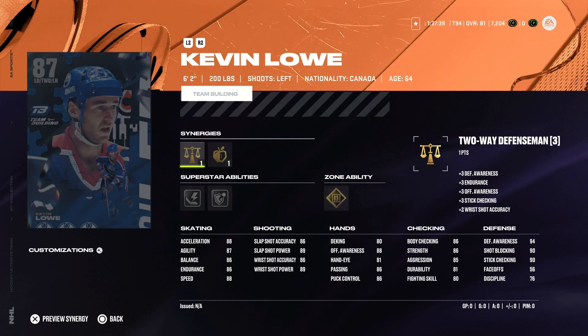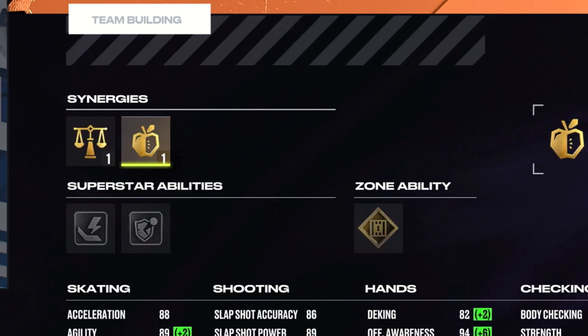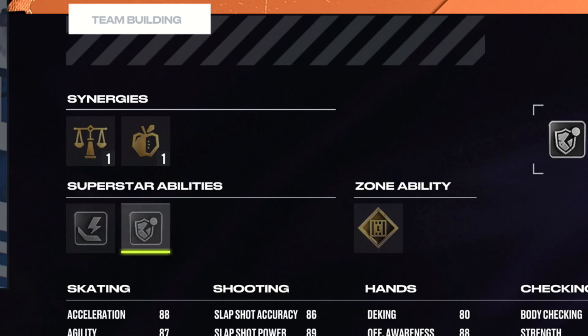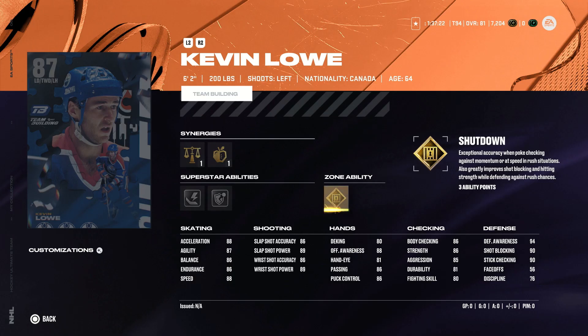That is until we get to Kevin Lowe of the Edmonton Oilers. He's a left-handed defenseman with the Two Way Defenseman and Playmaking Boost Synergies. He has Silver Thunderclap, Ice Pack, and Gold Shutdown. He's 6'2", but this is not a card I'm going to be taking. Not only is he slower than Zubov, but his hands are worse. His checking's still not great, though it is better than Zubov, and his defense is alright. But the 80 hands really makes it hard for me to suggest this card, especially because he's slower on the back end.